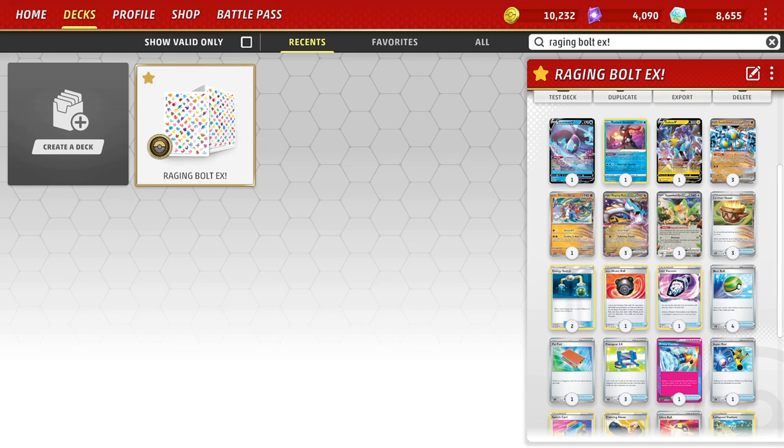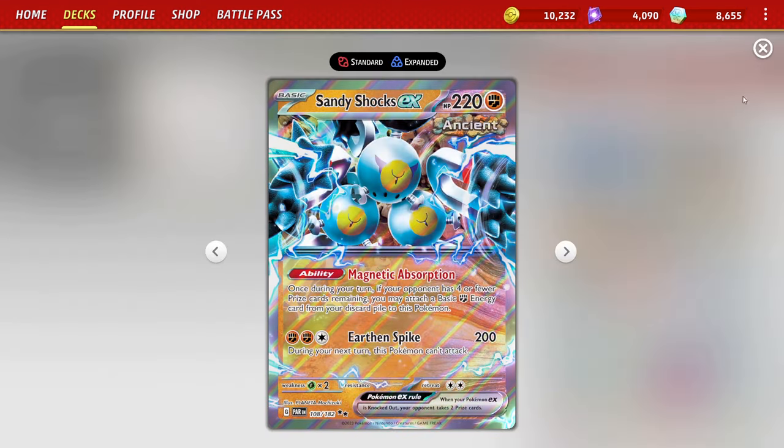There are other builds based on the salt thing, which is very similar but not as good. The benefit is that it's a one-prizer rather than a two-prizer, so if it gets Prized or something like that, it's not as detrimental. But don't play that — just play this, it's better.